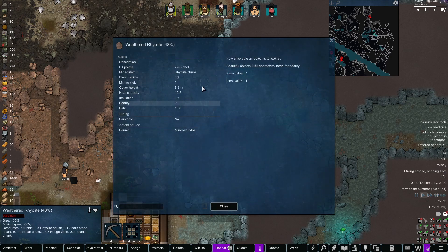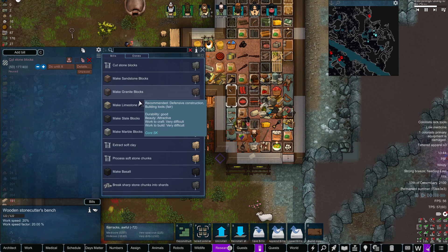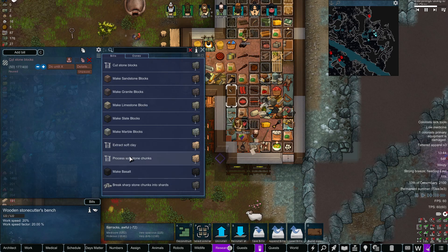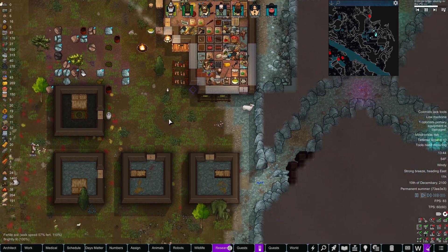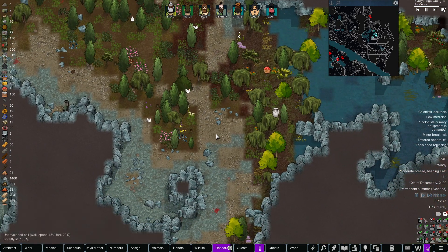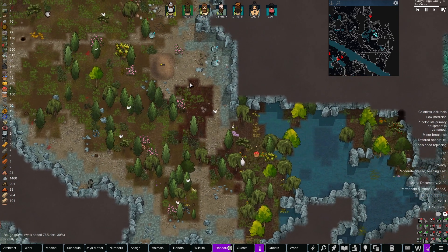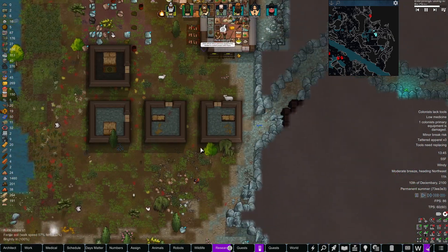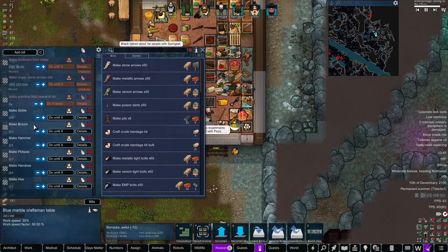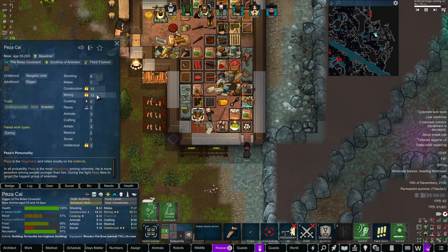Rhyolite, I don't think can be made into... softstone is not rhyolite, okay. Let's see what type of soil we have over here - red clay. What are we making here? Still sickles? Let's get a hammer made for Pesa. Yes, Pesa is our builder.